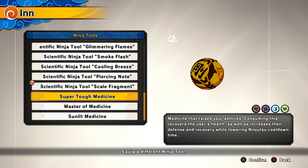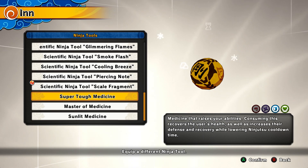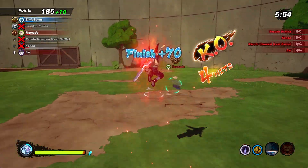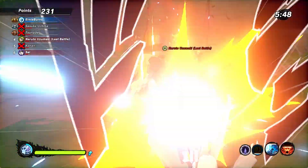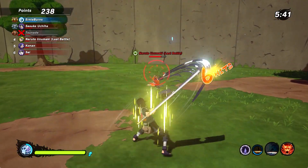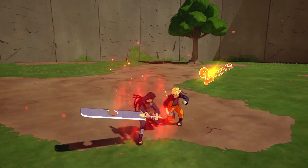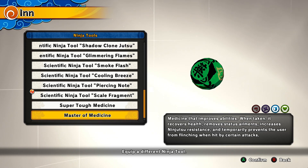Next is the super tough medicine, available only for defense and healer from the 1010 shop. When you pop it you gain HP, your defense increases, and your ninja tool cooldown time is lowered. This pill was considered mid before a recent buff added the ninja tool cooldown time reduction, which made it competitive with the master of medicine for defense. If you don't have the master of medicine, this is a great replacement — and vice versa. It recovers HP, reduces cooldown, and raises defense.